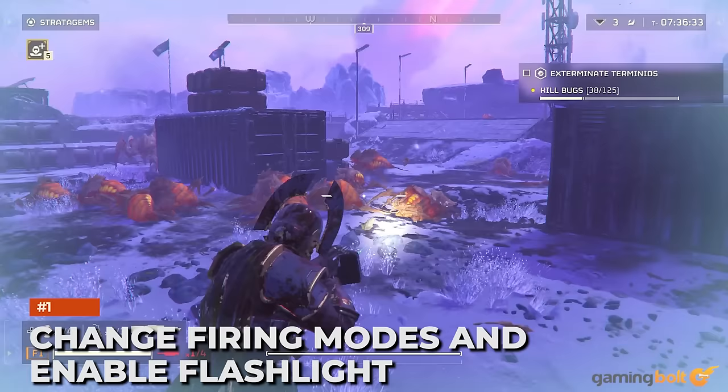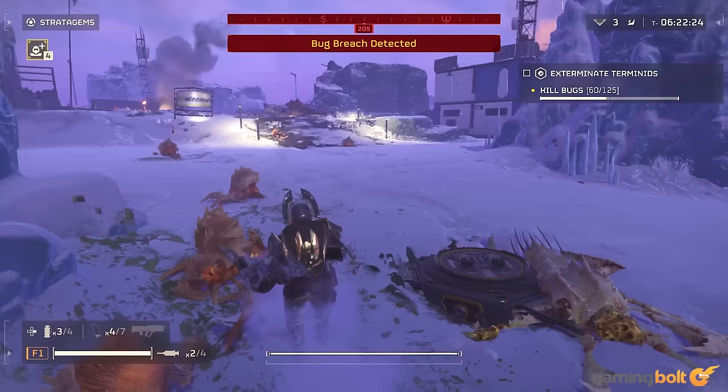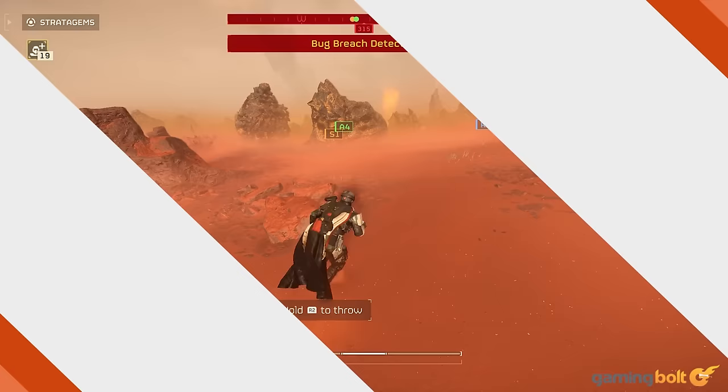Change firing modes and enable flashlight. If you hold the reload button — Square on PS5 — you can customize several different aspects of your weapons, like changing the firing mode to semi or auto. You can also turn its flashlight on or off if available, for a bit more visibility in darker environments.